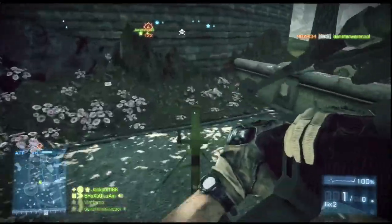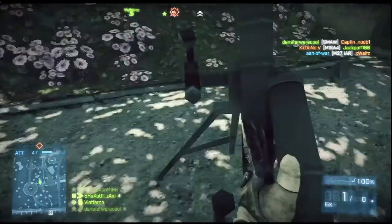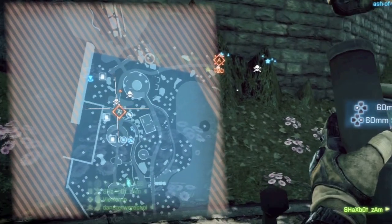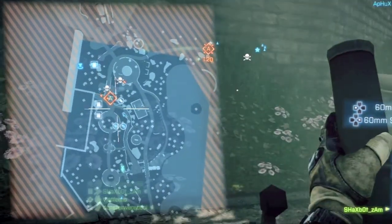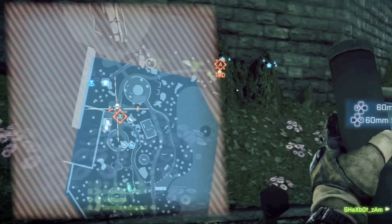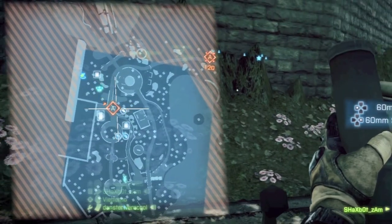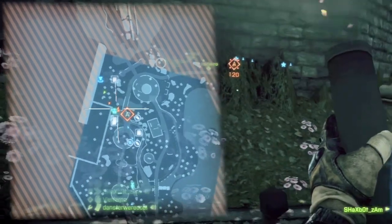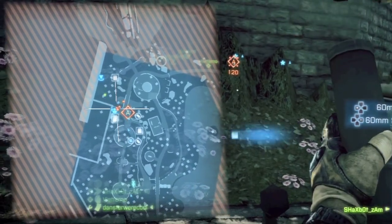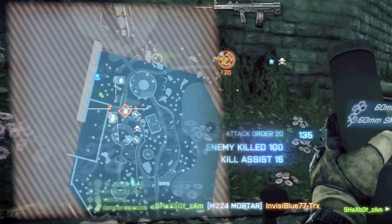Grab a mortar, set it down. Now with this mortar you're going to scramble them up a little bit, just so they can get off that MCOM station. Just scramble them up a little bit, just kind of shake them off of there. Keep dropping rain right on top of them, anticipate their movements.